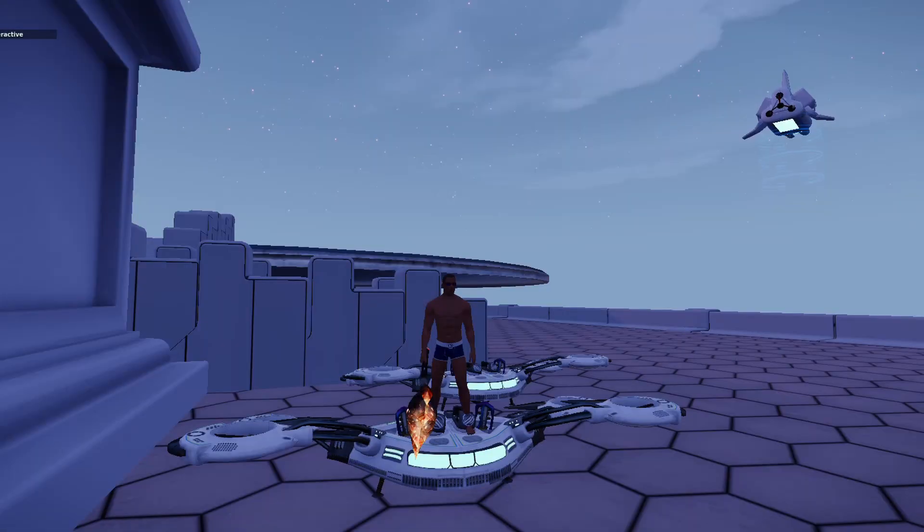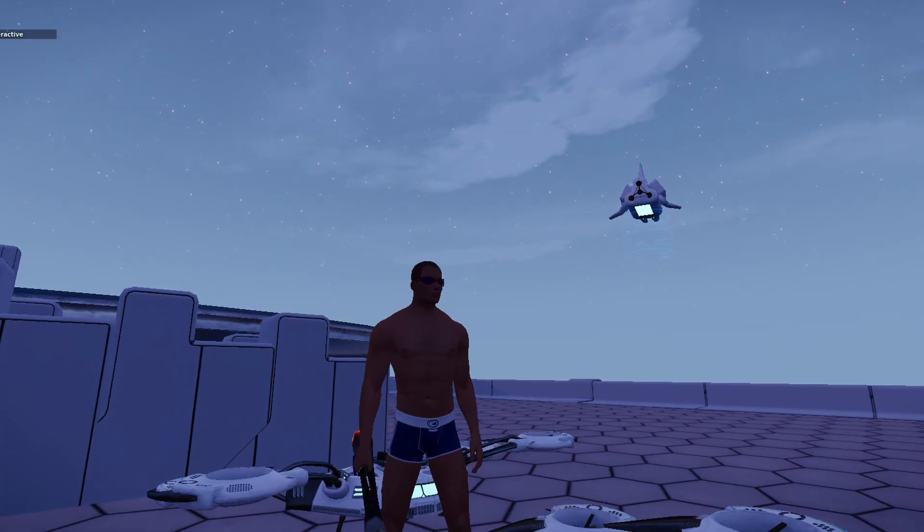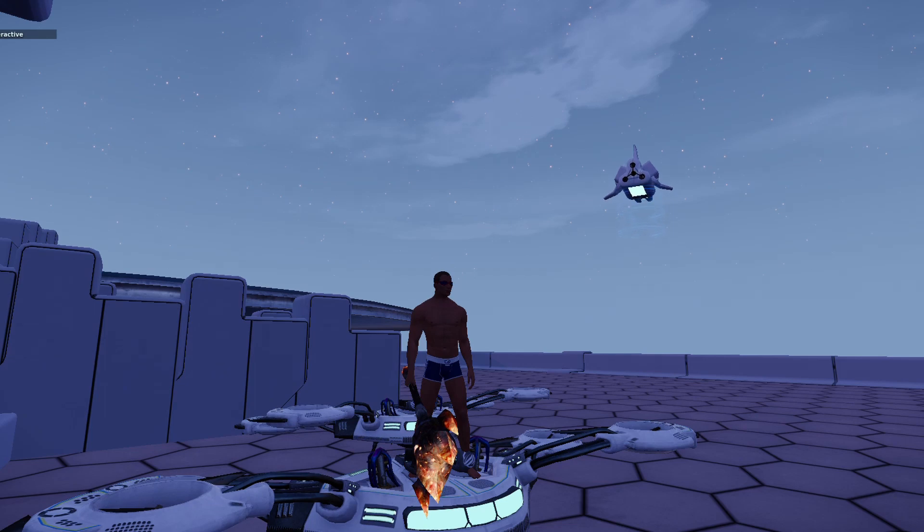Welcome back, folks, to Sturge Tropia. This is Sturge, hanging out on a strider. Sort of my wishful thinking. One day I'll complete the mission to get the blueprint for these cool striders. But right now, we'll just pretend without some clothes on, with my skivvies and my shades.